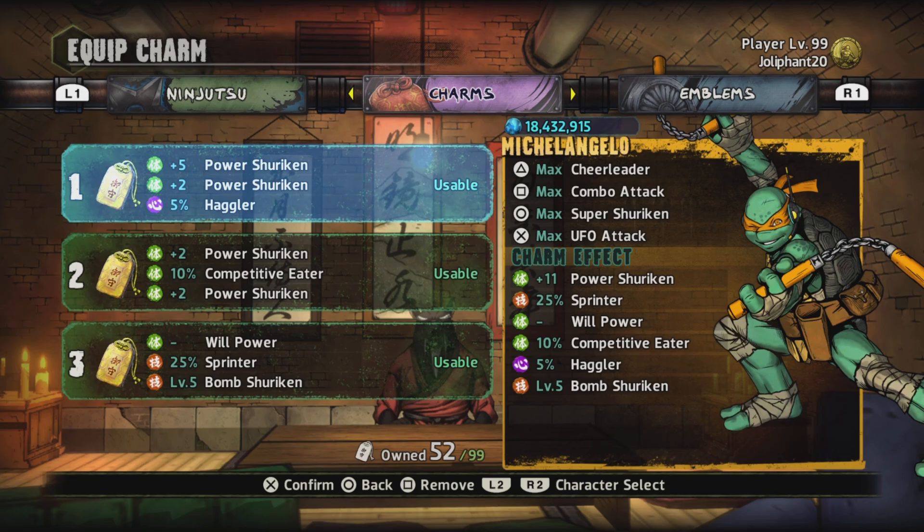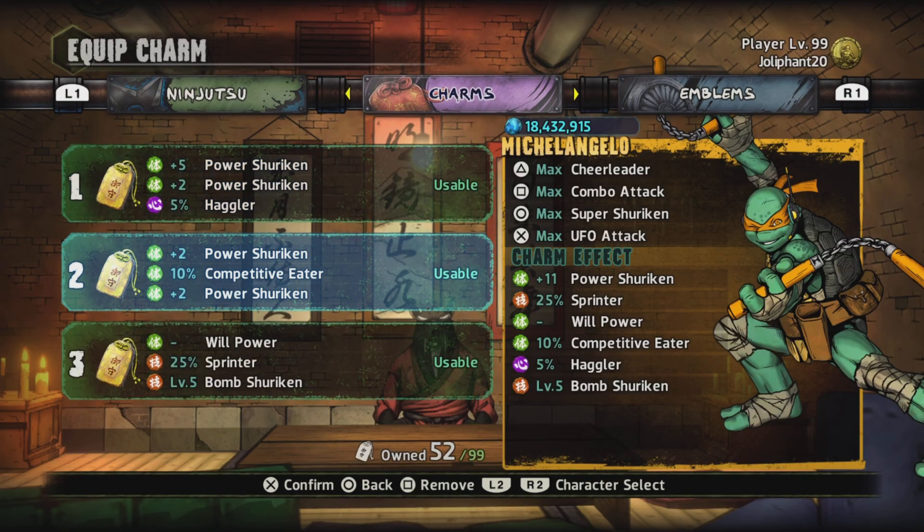For the charms we will be using: Power Shirking, another Power Shirking, Willpower, Sprinter, and Bomb Shirking. Just letting y'all know, if I don't find them — too bad.